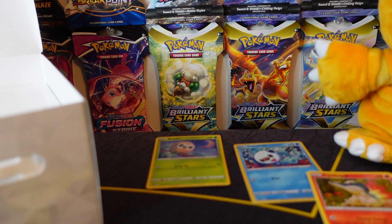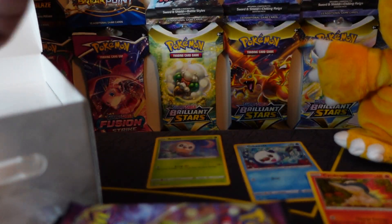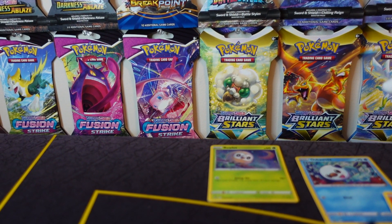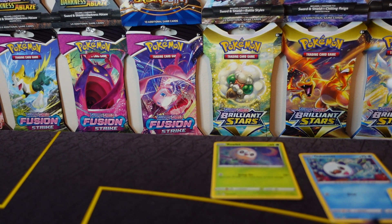All right, let's get into the second part. It's just the sleeve, and then we have the packs in the middle here. It looks like they would place another card right there, I guess, if it was a special collector's box, maybe. And the last layer we have is off to the side.